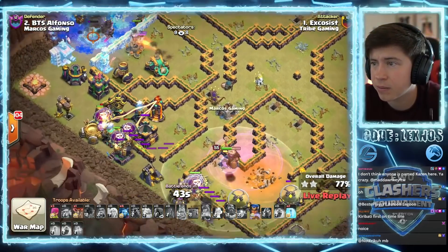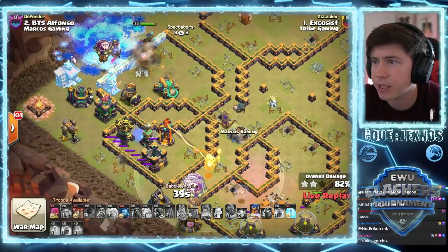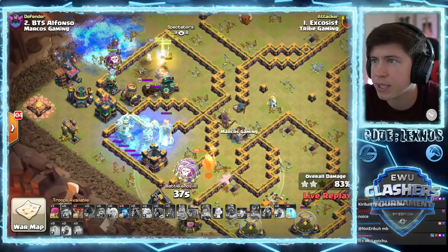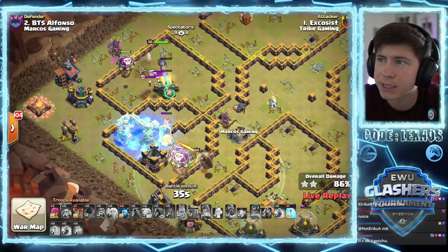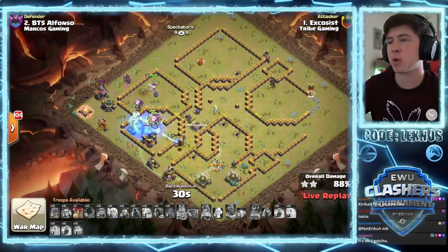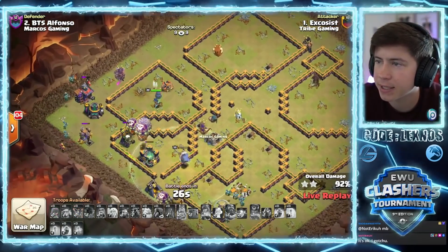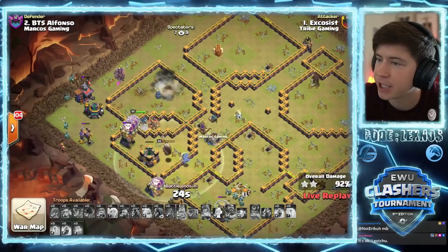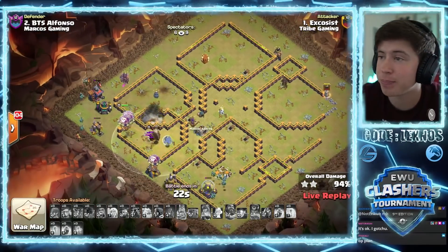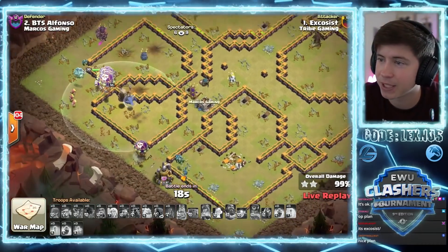The healer moves across the map and distracts the scattershot a little bit. Skelly traps there - that could be annoying. What is warden doing? He's staying with the bottom group. Might need to freeze that multi and we do - warden barely stays alive. RC pops her ability, go get the scattershot. One more freeze and he's got it. Not that close - he still has royal champion with plenty of HP. It's a triple all day long, nice plan from Excosist. Plenty of time to spare and Tribe Gaming are four for four.